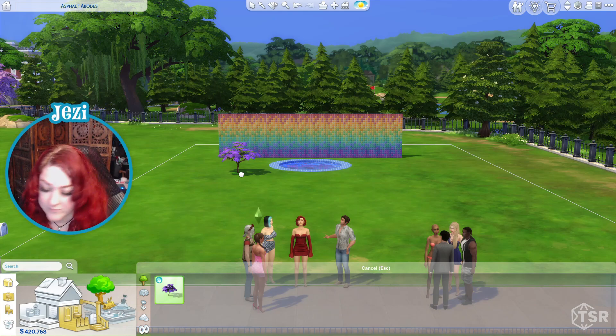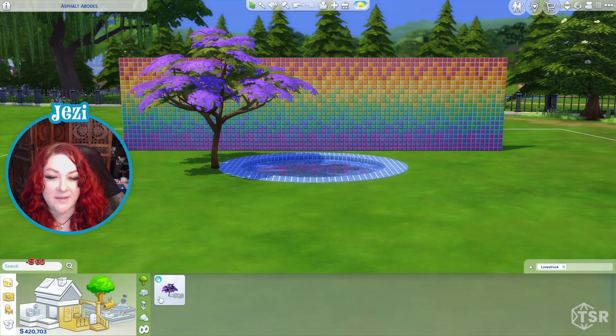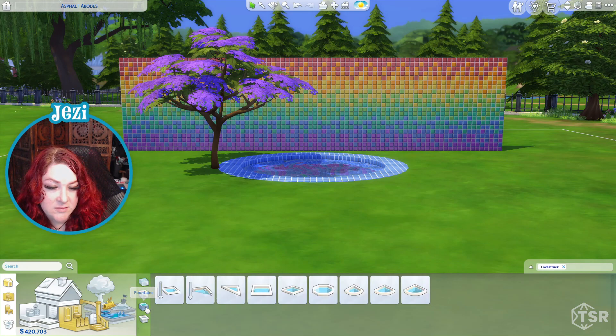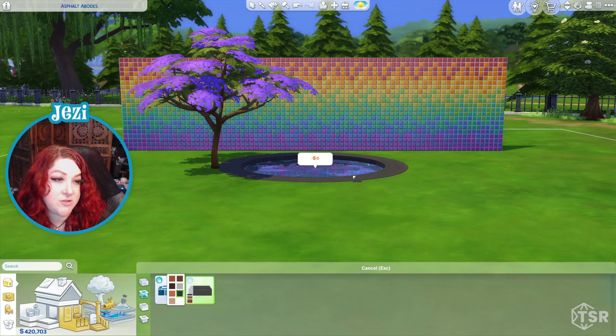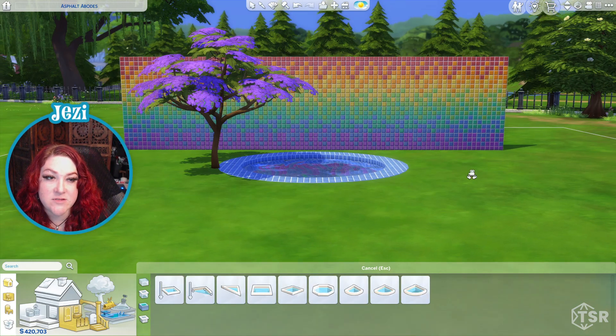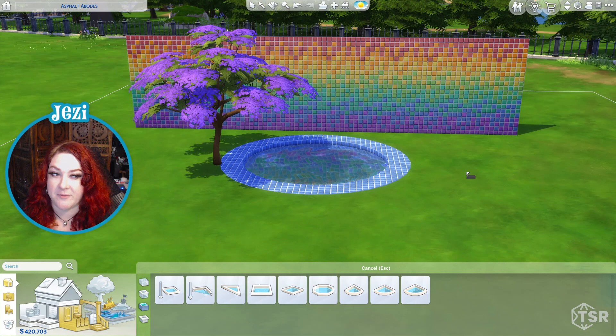I've seen a lot of Simmers say this tree is too big — we can fix that, right? It's adorable. No new flowers, no new rocks. I'm happy with this stuff but I do like that. A lot of people say it's too big, but if you size it down it looks super good. No new fountains, but I'm just imagining all the amazing builds that are going to happen because of the circle pool feature — I am totally here for it.